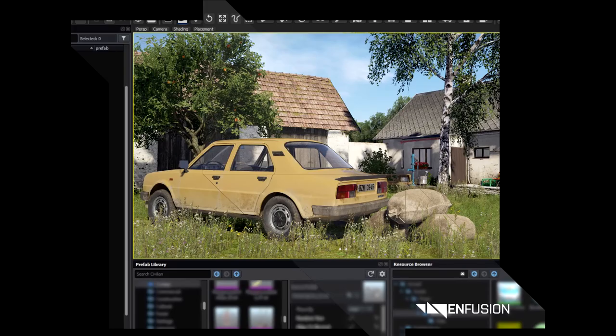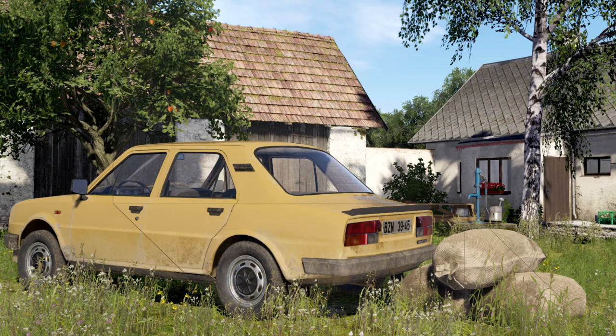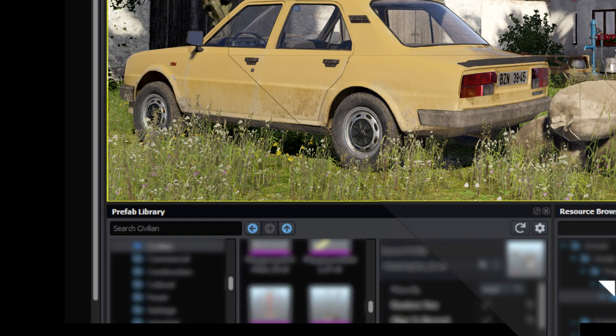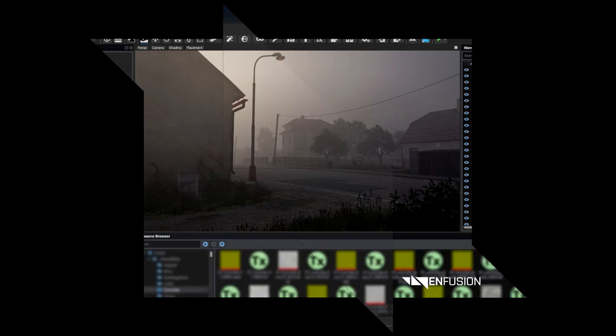Image 5. In this image there's a car, and I think this is almost 100% the Sarka 120 model from DayZ — just look at the comparison on this 3D model. We also have an apple tree, a water pump, and a house in the background. On the bottom we can confirm there's a resource browser 1. Since the positions of these windows are constantly changing between screenshots, I think it's safe to say that the engine layout is customizable, which is a great thing. On the top you can see new icons — an undo or orientation icon, a full screen icon, and a line icon.